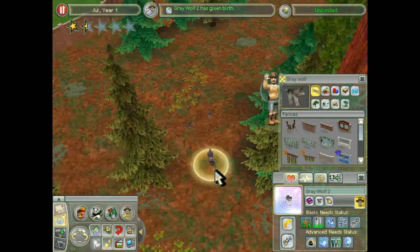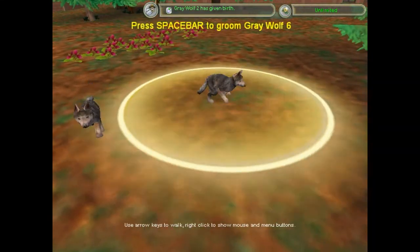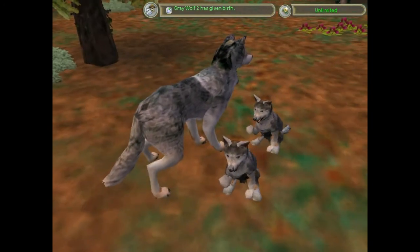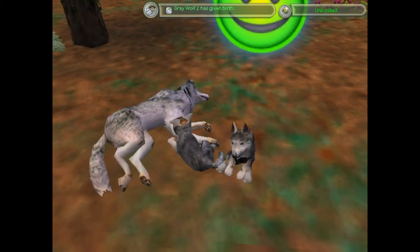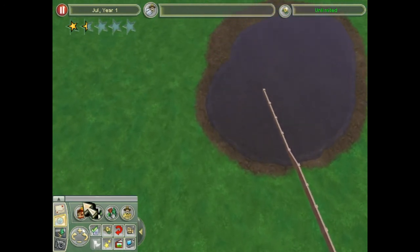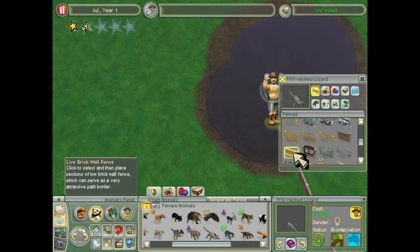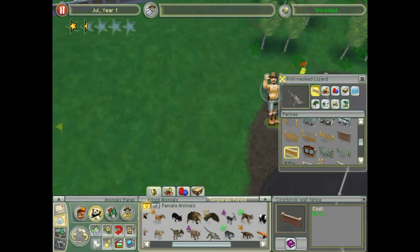Gray wolf — she was giving birth. We have puppies! Oh, we have little puppies. They look just like their mother. Okay, enough of that — time to continue on with building our lizard enclosure.